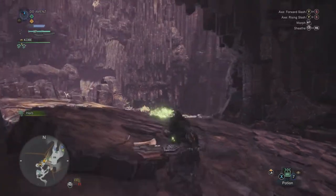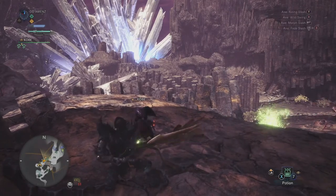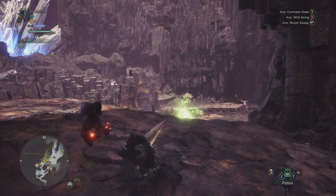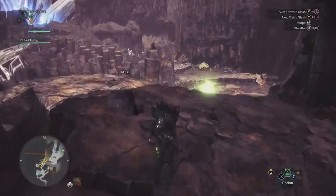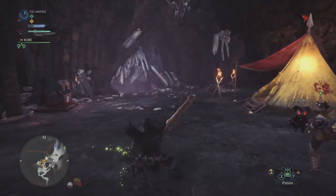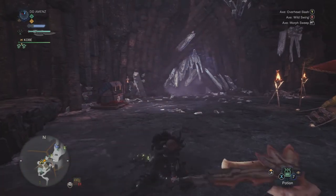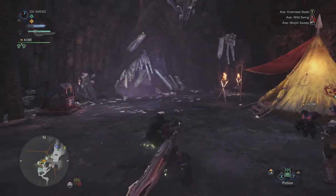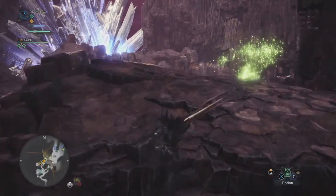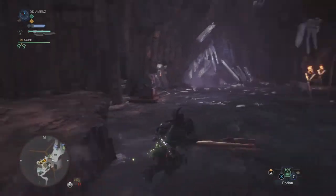The basic Axe mode combo is Y, Y, Y, Y — it'll do a pretty strong combo right there. But I like chaining combos, so you go Y, Y, Y, Y into B. That B input does a swinging move, and you just keep doing that swinging move for however long you have stamina, because it drains your stamina as you swing.